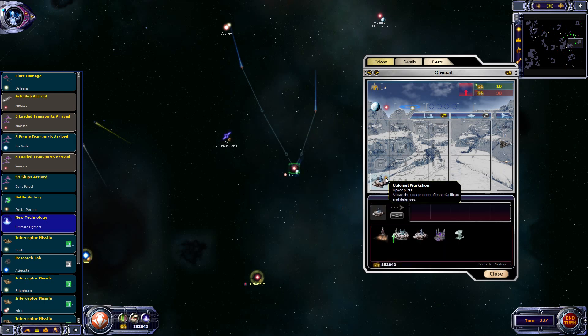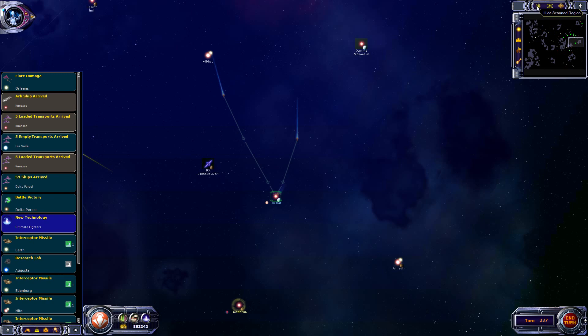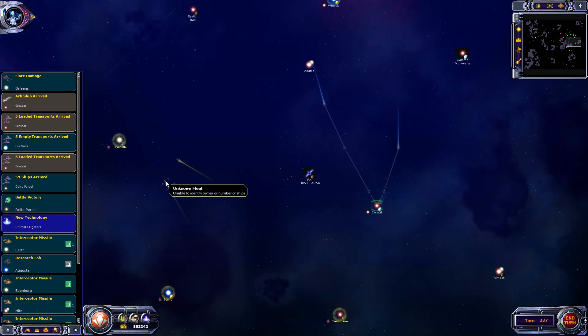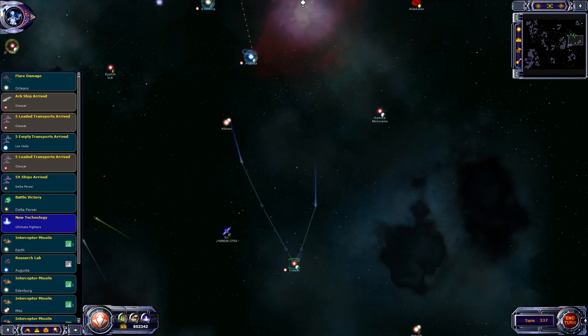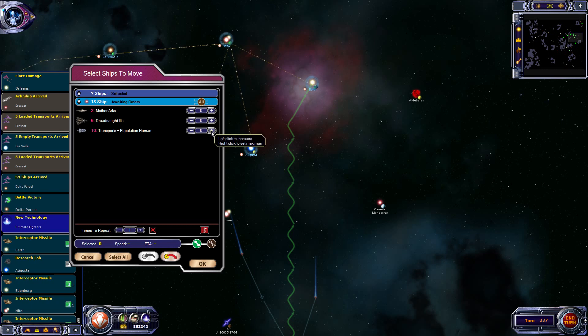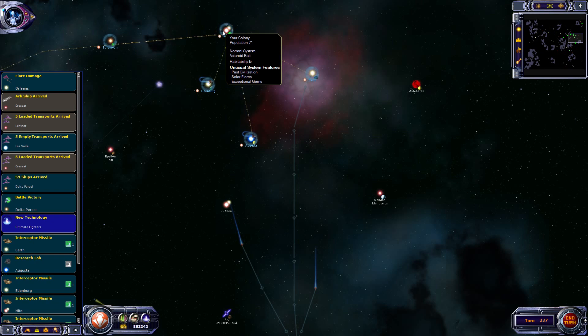We'll give it a name - it will be Kressat, which is a homeworld of one of the family dynasties from the books I'm pulling these names from. We're going to quickly populate it so we'll put a colonist workshop in - just guard there I think. I don't know where that fleet went - it's a bit of a mystery. Empty transports at Wasvada, loaded transports at Kressat can go back to Earth - oh, we have to unload them first. 5 to Earth and 5 to Mito.